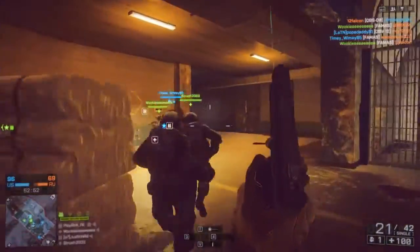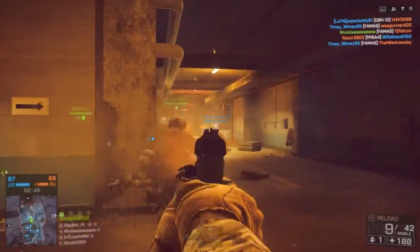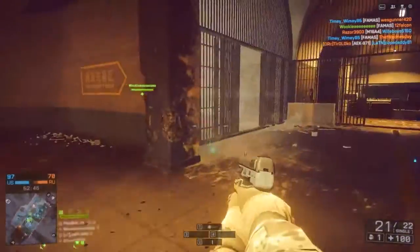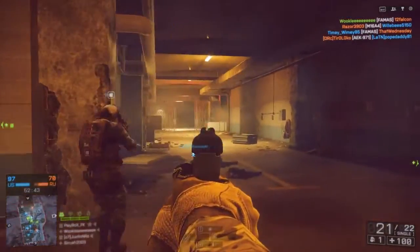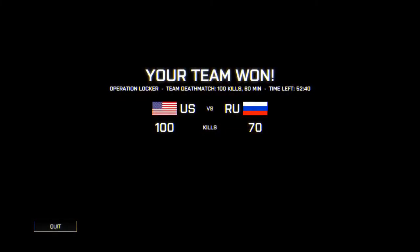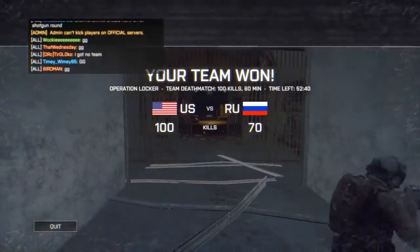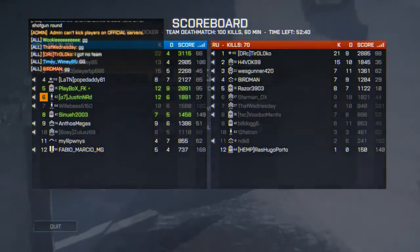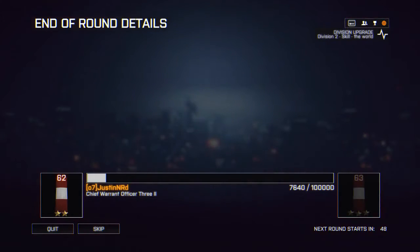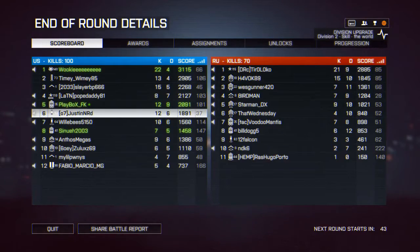I'm about to light him up right here. Everybody's lighting them up, I'm just tagging kids. I'm gonna get the last kill though. Kill assist - I'll take it. We beat them by 30 kills! The guy says he's got no team - no, you did die. You went 21 and 9 and the rest of the team sucked. I honestly think I did pretty good - I went 12 and 6 with a pistol. I don't know how I died 3 times quick at the end but that's not too bad.